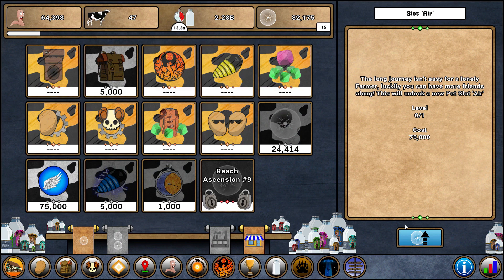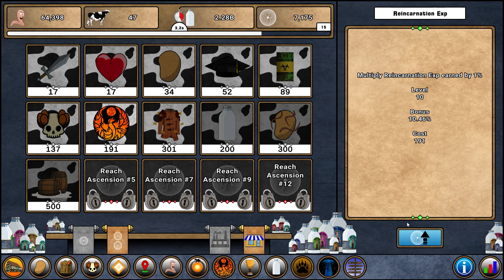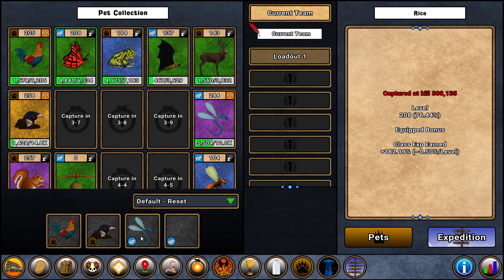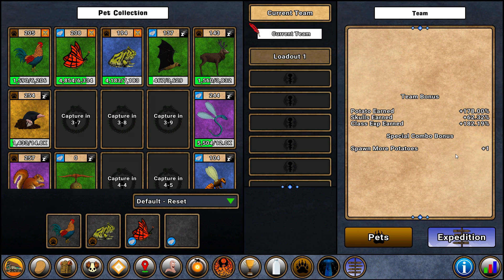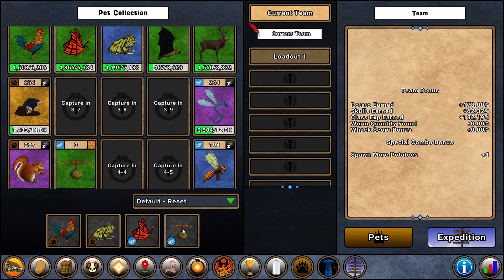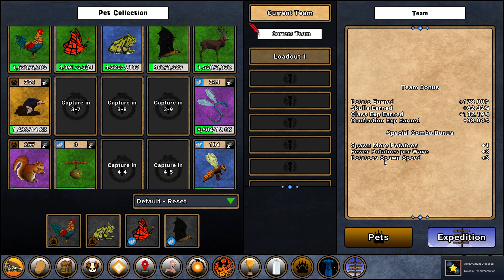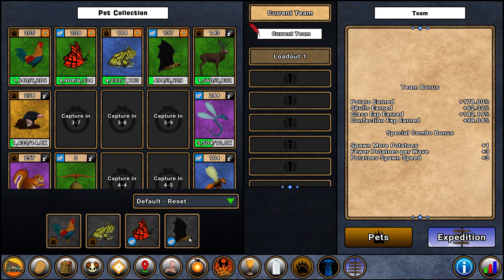Thanks to people's advice, I used the milk upgrade in the ascension shop which enabled me to reach 75,000 residue. I had trouble before getting such numbers — it's no longer a problem. You'll see what I'll get once I reach ascension 5. I will keep that milk upgrade forever, it's amazing. I'm upgrading a little bit the supply reincarnation XP because I'm trying to move forward as fast as possible. I got a new pet — I forgot to record when I got it. I'm going to make the team I would use at the beginning of any reincarnation. Look at the bonus on the right with the synergy. With this new pet it doesn't do much, but look at this one — I got three special combo bonuses and it covers potatoes, skulls, glass, and confection XP. Perfect setup for the beginning of a reincarnation.